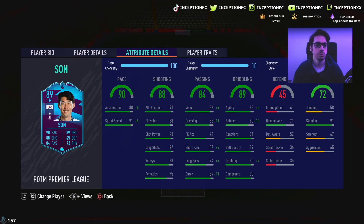In regards to his in-game player traits, he does have the finesse shot trait, which is obviously very, very helpful. Finesse shots from outside the 18-yard box, with the trait especially, is incredibly helpful. His in-game abilities include 88 acceleration with 91 sprint speed. Base card stats for shooting are very, very good: 90 attacking positioning, 88 finishing, 90 shot power, 92 long shots, and 90 composure. The shooting stats look amazing.